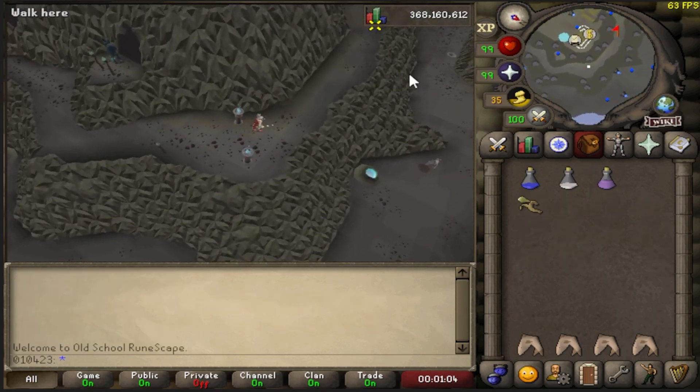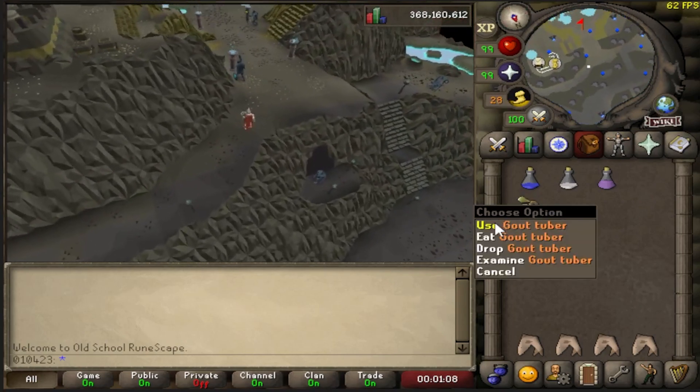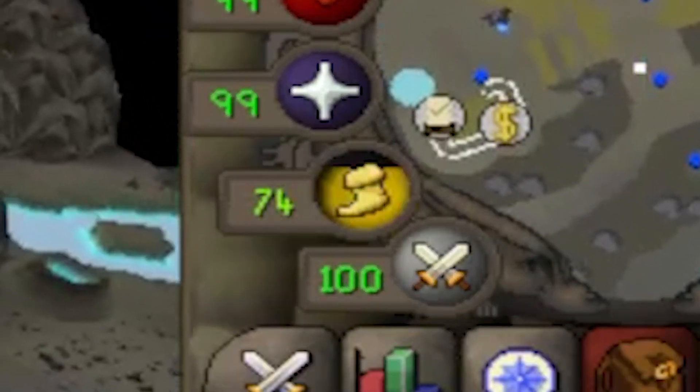Another quick tip: if you find yourself running around without energy and you don't have any energy potions on you, don't fret. You can also eat a Gout Tuber to heal 50 energy while running.